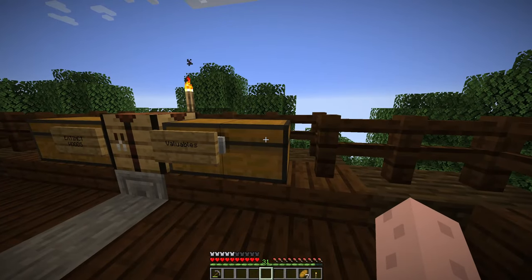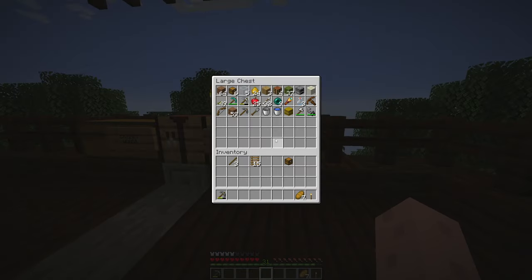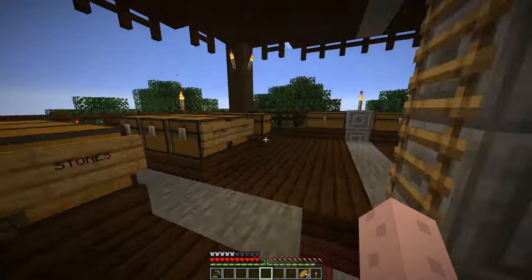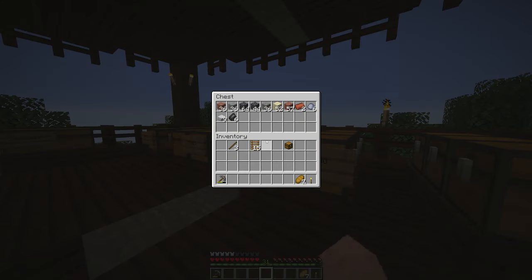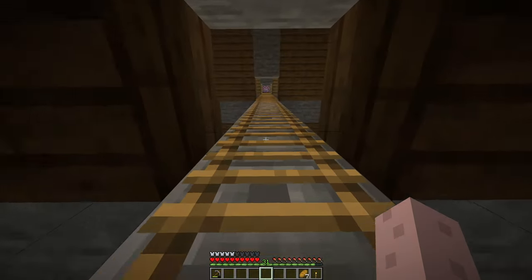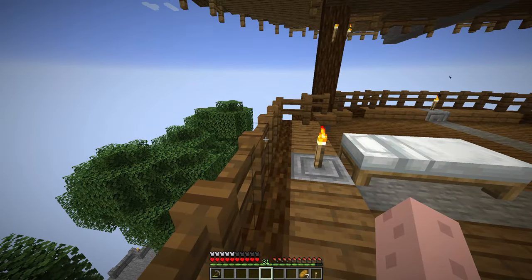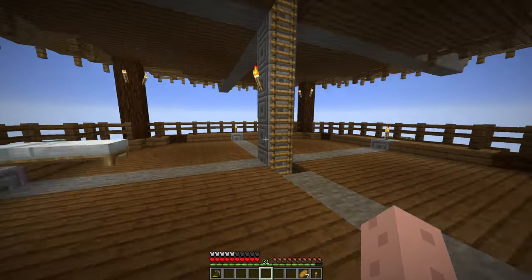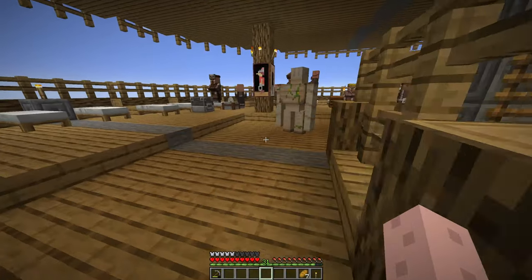So now the question becomes: can we get paper? We have not had sugar cane. We have cacti but not sugar cane, and I've not seen a sugar cane trade on any of the villagers. We probably have to get the wandering trader to show up if we want to buy sugar cane, because I know he sells it sometimes. Honestly, I'm not too worried about it — I think at this point I could kind of just skip enchanting.